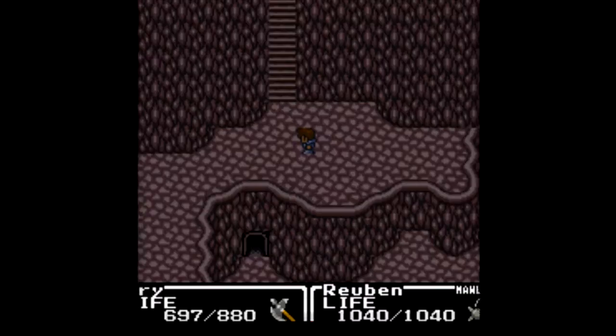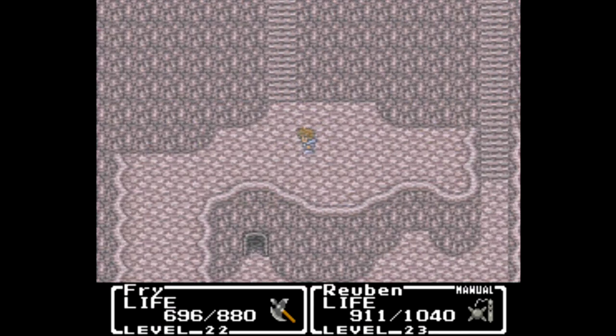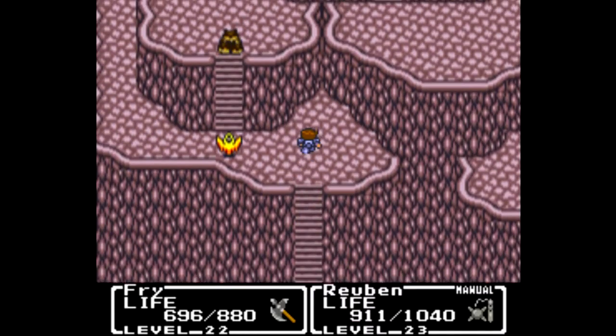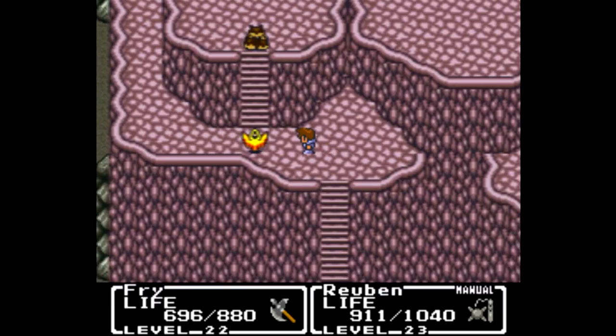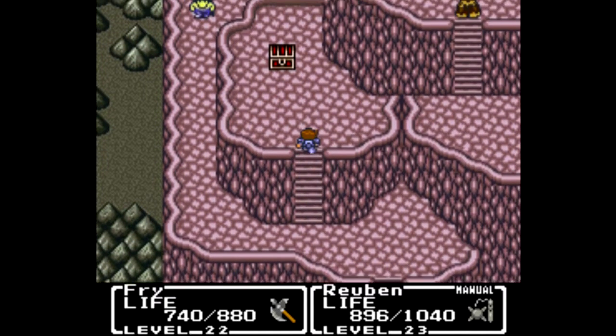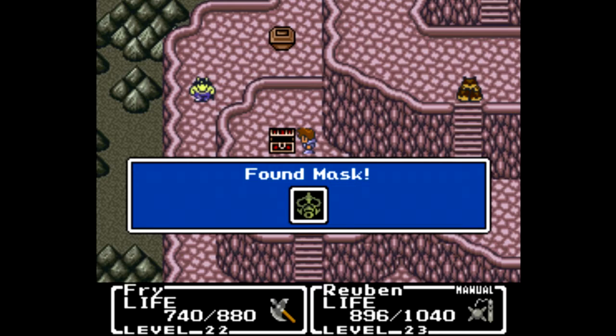A lot of the enemies underneath the gas or smoke are avoidable if you know where to stand, but I'm going to take them on anyway because that's just the kind of guy I am. I'll take out both of these guys as well. As a result, we can head up here to find a red chest filled with a mask.